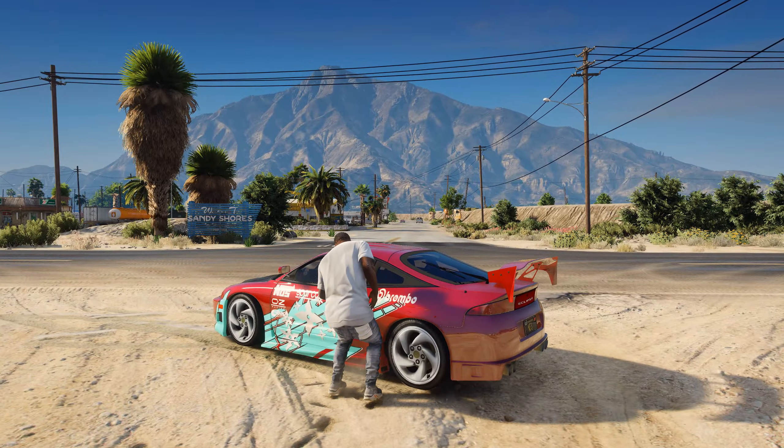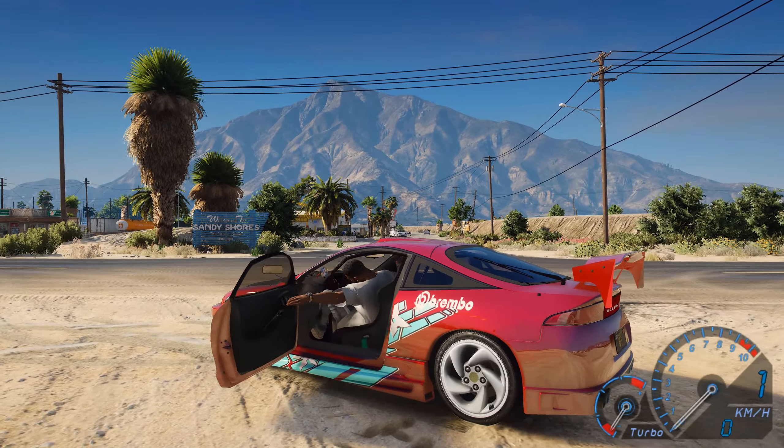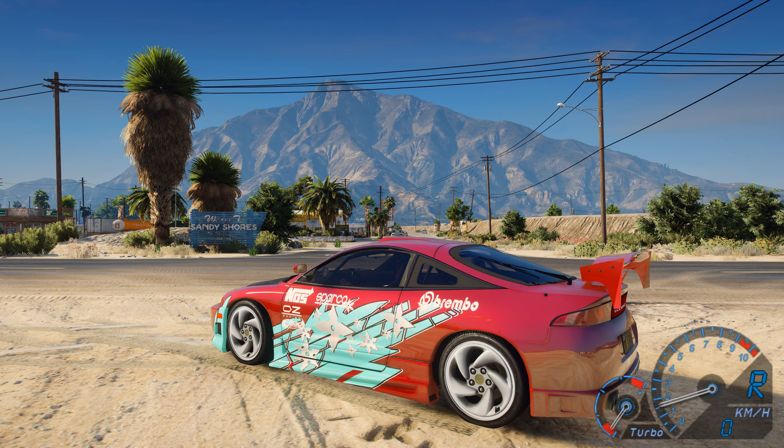After that, get into any car and the speedometer will start automatically. The mod even works on add-in cars. But you can change the speedometer settings — press the F8 key to open the speedometer menu.